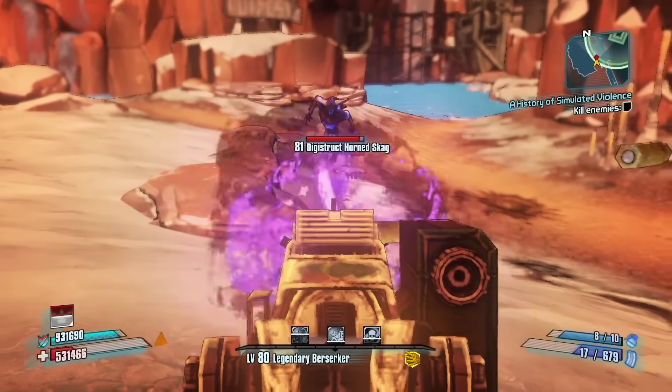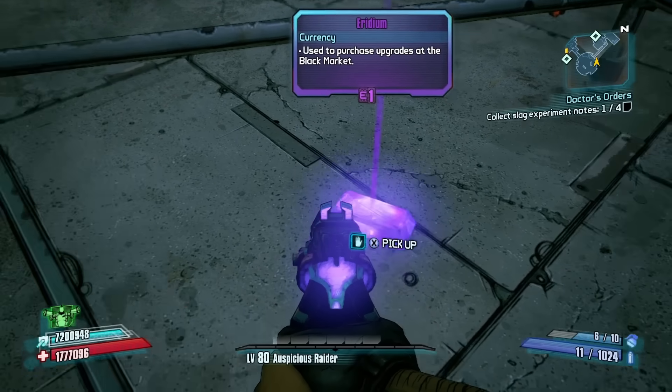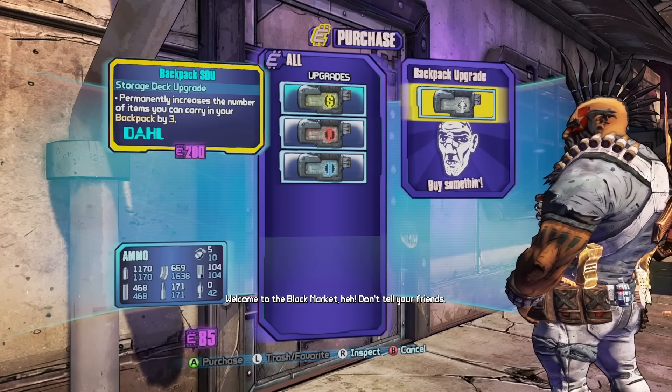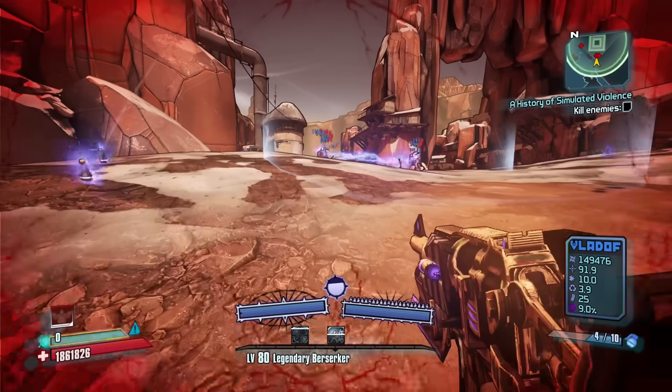In Borderlands 2, there was a secondary currency added to the game: Iridium. Iridium is a lot rarer than the usual money drops, and was added to the game to have a better, more consistent way to get the storage deck upgrades, instead of having to find random claptraps for backpack space like in BL1. This was a good solution to that problem, and because of that, Iridium was here to stay.